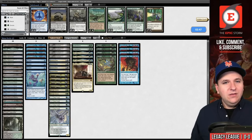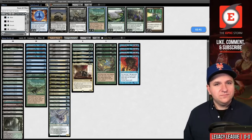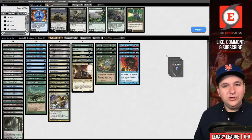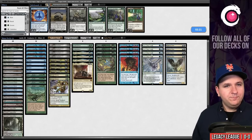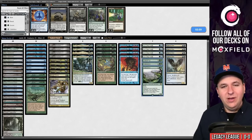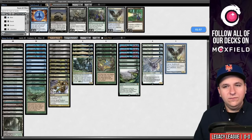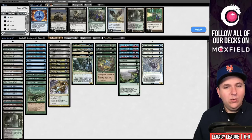So we're facing Grixis control. I think I probably want Carpet of Flowers. The Abrupt Decays didn't seem great. These creatures are not very good against Orcish Bowmasters — maybe we don't want all eight. I'm going to board out Baleful Strix and keep the Ice Fang Coatls. If I'm boarding in Carpet, am I allowed to board down on a land? Let's try boarding out one land.